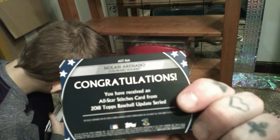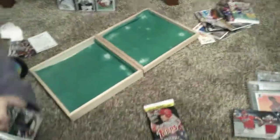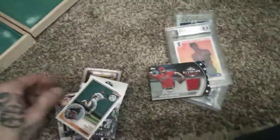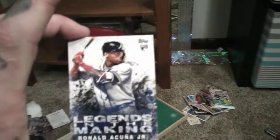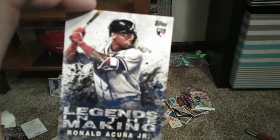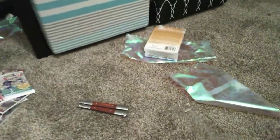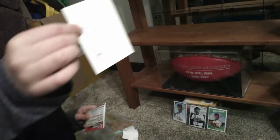Congratulations, you received an All-Star Stitches card from 2018 Topps. That's awesome. You opened the rest - there's a million. That's the best card to pack. Tori Hunter. Ronald Acuna Jr. Rookie card, Legends in the Making. We do not have this one yet, buddy. That's awesome. Daddy Bistock has this one.